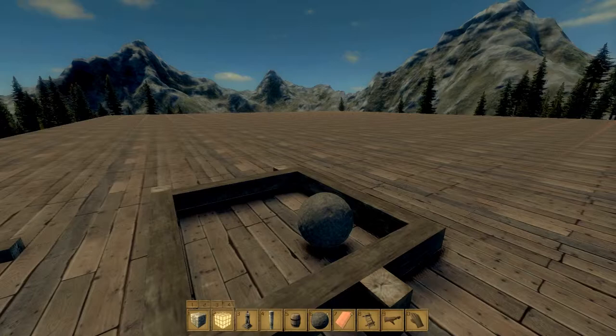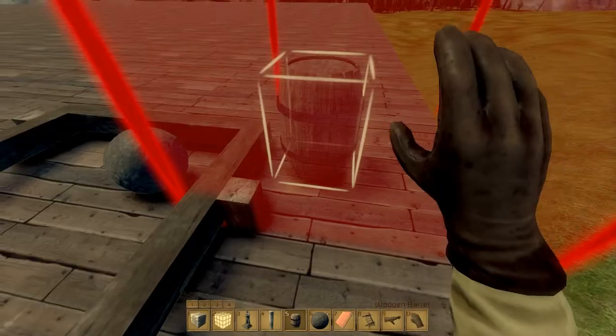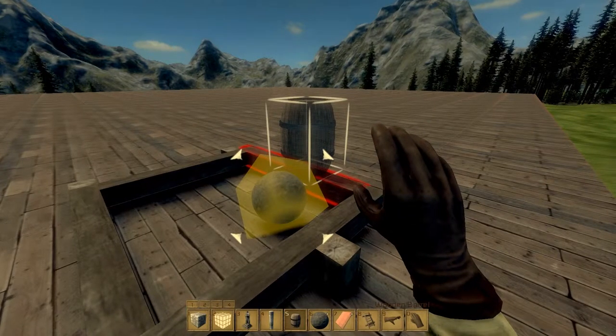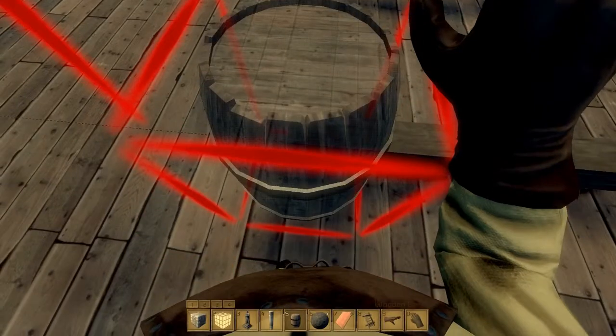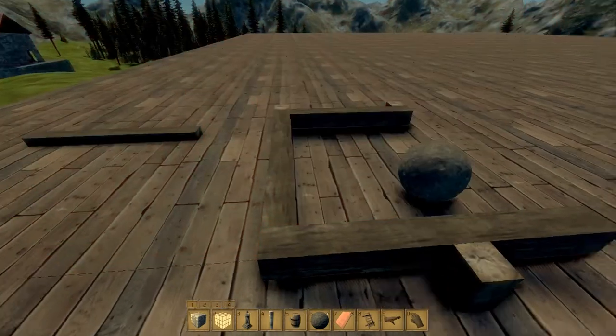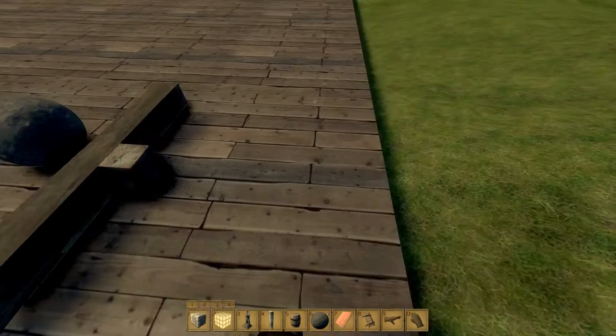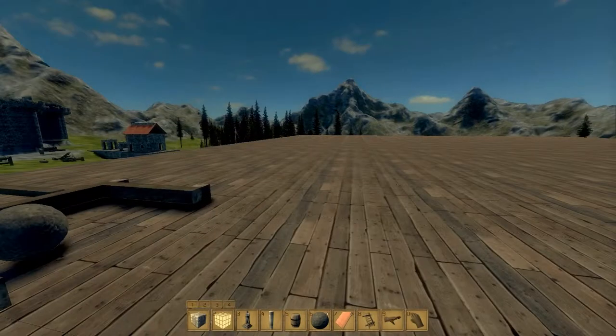It also has a border underneath it which is swinging whenever you hit it. This game is buggy as well. What the ball underneath it does is it retains the momentum of the ball, so you can technically go on forever. What this ball will do is retain all of its momentum. I have no clue how to fix this — maybe that's why in the last update they added in some bug fixes.